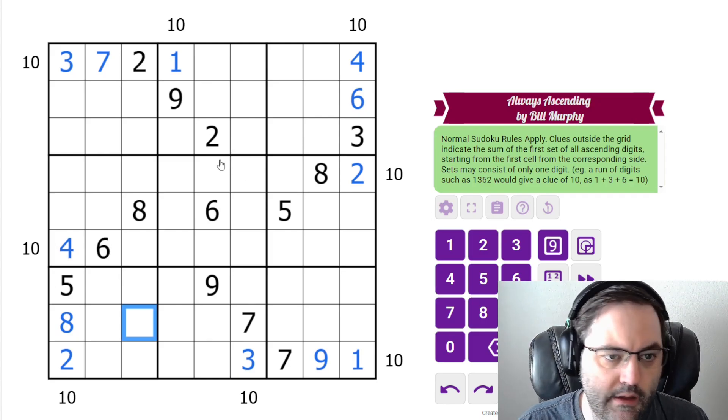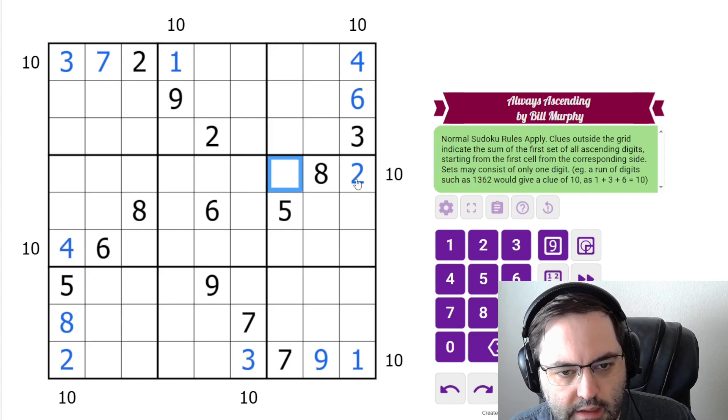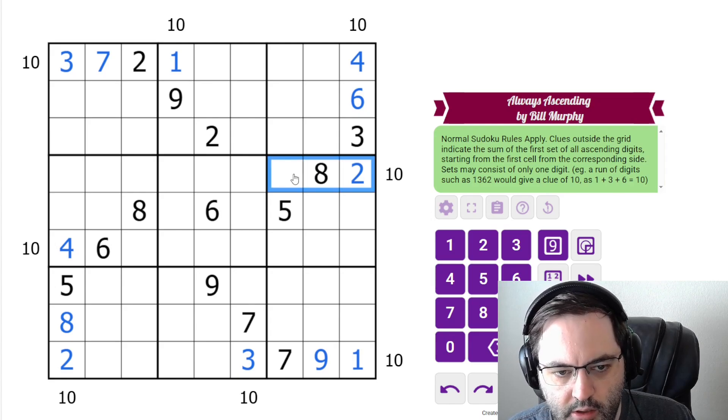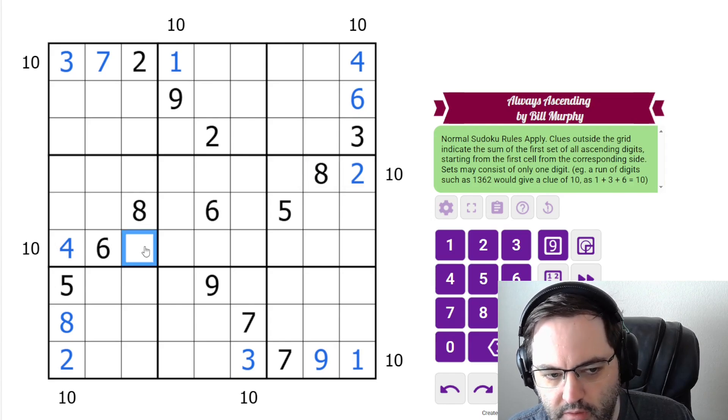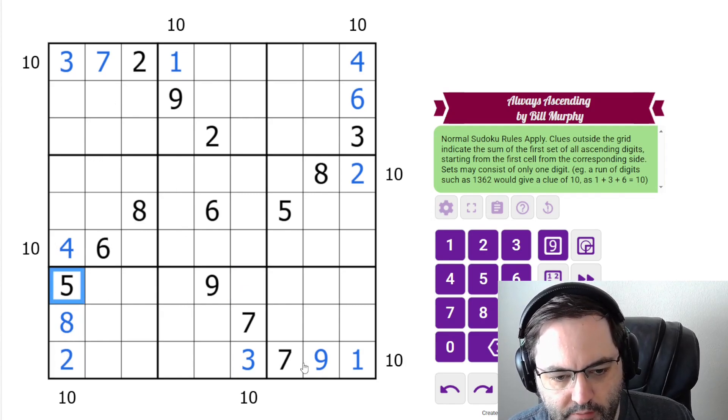Now that we have that, we have a classic Sudoku, so let's solve it. We'll keep in mind that we can't increase past some of these clues: this can't be a nine because that would break this clue, this can't be a seven or a nine, this can't be an eight. All the other ones are resolved because we have the next digit, which is lower.